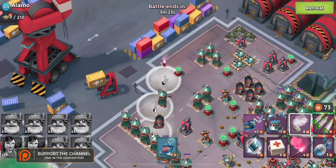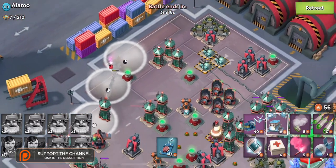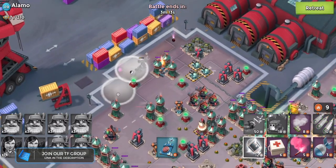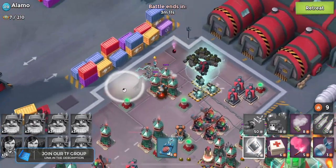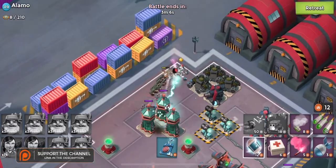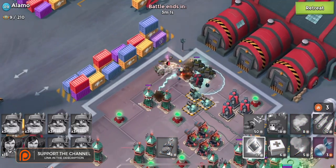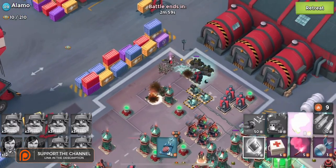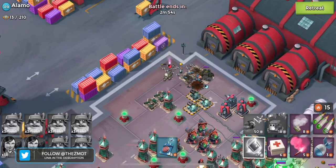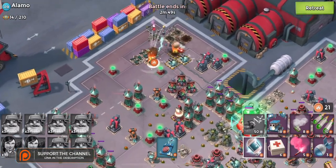If you're wondering why I've brought Everspark instead of Brick, the reason is very simple. We need to worry about all of the defenses that are going to be shooting our troops in the face. So I am going to get all of our troops back here, trying to get those critters to help keep some of our stuff alive. Now we're just going to have to keep these machine guns shocked. Having to shock those machine guns makes this attack harder than most Alamos.